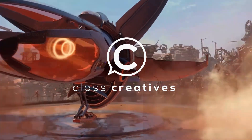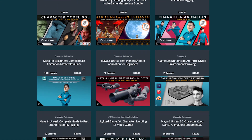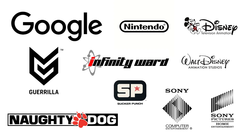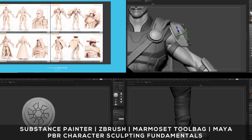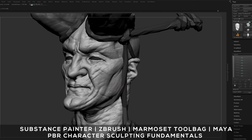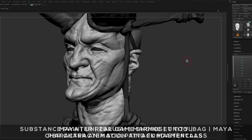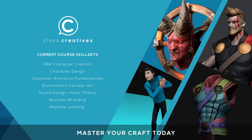Quick pause to tell you a little bit about ClassCreatives. They offer a top-ranked game design curriculum online. All courses are taught by industry veterans with experience from studios such as Disney, Naughty Dog, Insomniac, Google, and more. Learn professional workflows such as 3D character modeling utilizing industry standard software such as ZBrush, Autodesk Maya, and Substance Painter. The full AAA animation workflow is explained in detail in their Masterclass courses. The great thing about ClassCreatives is the ability to learn at your own pace and your own schedule. Get started today for free with the link in the description.